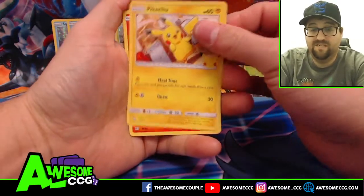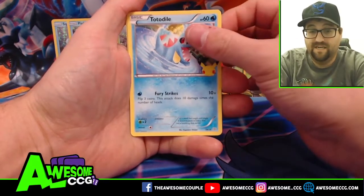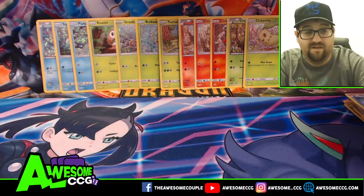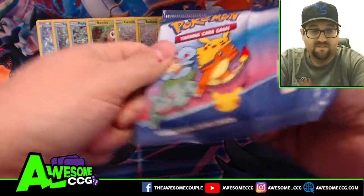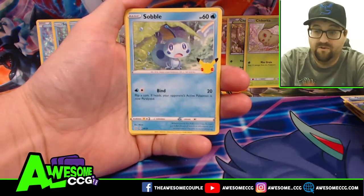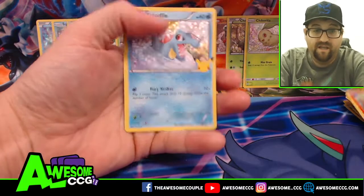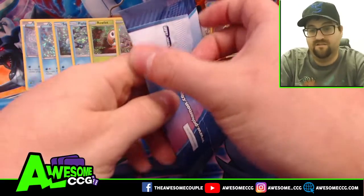Pack twelve: oh, Pikachu! This is only our second regular Pikachu — is there a hollow Pikachu in this pack? I'd love to get that out of the way. We get another card we need. Pack thirteen: Froakie — we need Froakie for water — Chimchar, and Totodile. That's 13 unique hollows.